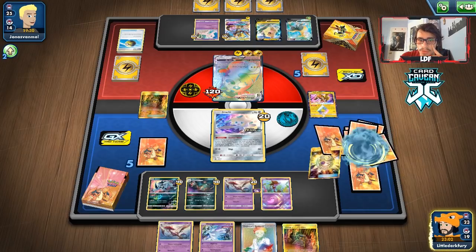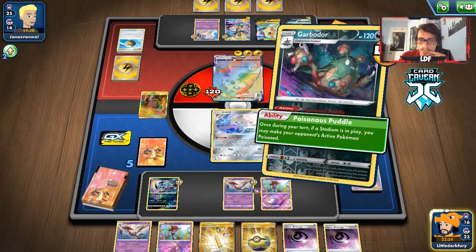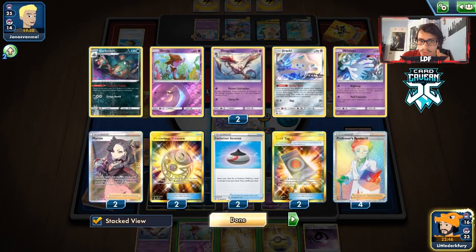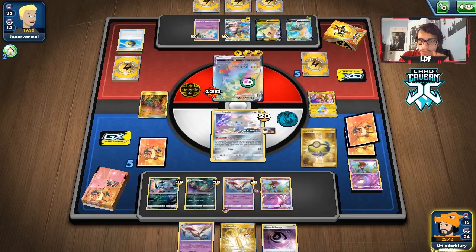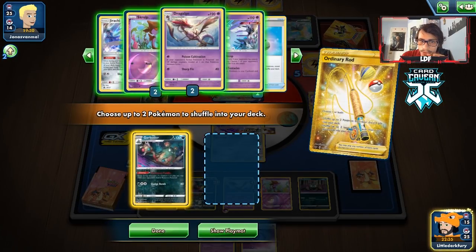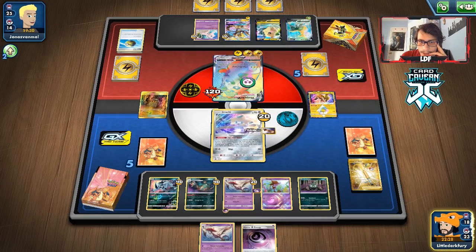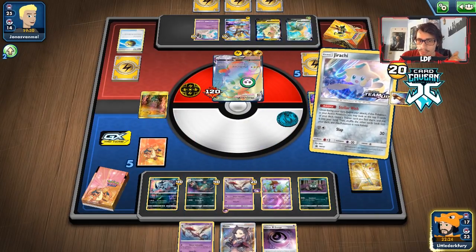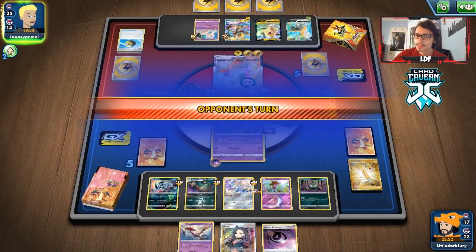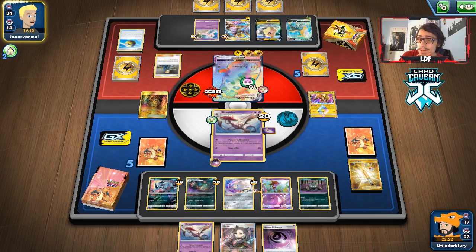We have to discard quite a few Pokemon here. We get Trubbish and Ordinary Rod — we use Ordinary Rod to get back our attacker and Nihilego. We take the Marnie. We use Poison Cultivation. They could retreat but I don't think they have Energy Switch. Bolt Hound can attack us — it has 80 HP. We need to figure out how to take out the Morpeko VMAX. I'm worried we ran out of too many Scralps from that Research discard — we lost so many Pokemon.